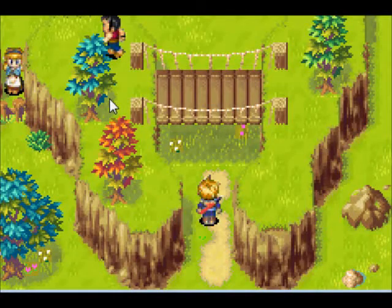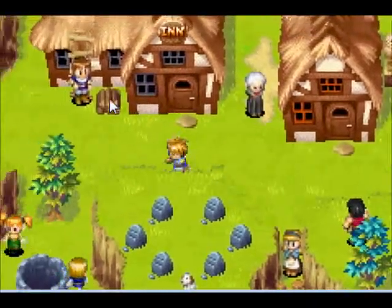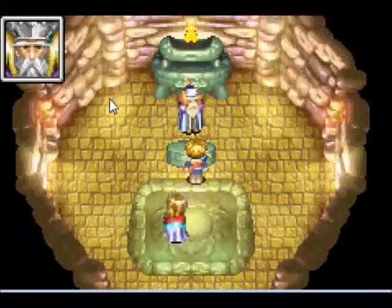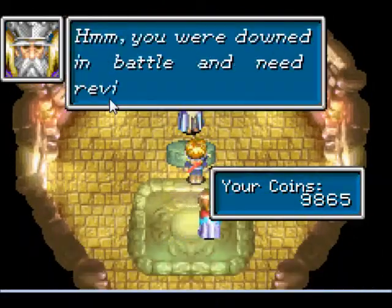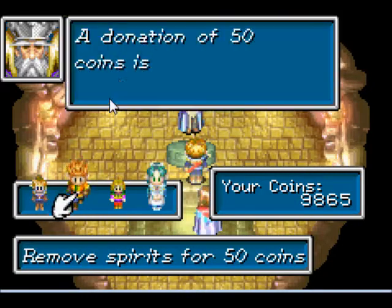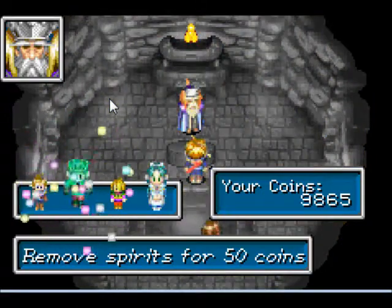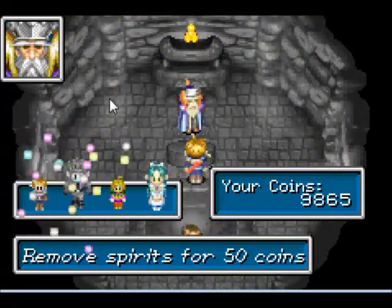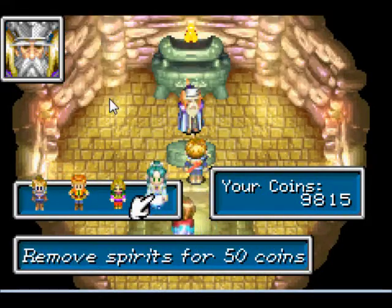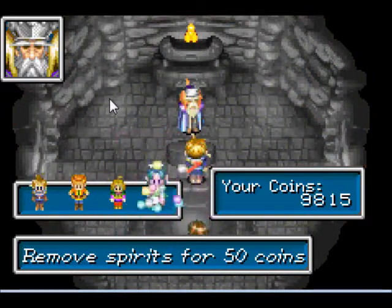Hey everyone, Silicat2 here. Welcome back for more Golden Sun. In the last episode, we went to Kalei and got ourselves another Djinn. And in this episode, we're going to get ourselves two Djinn — here in Vault and also in Veil. We'll start with the one in Vault because it is harder to get, due to the length of the dungeon we need to go through.